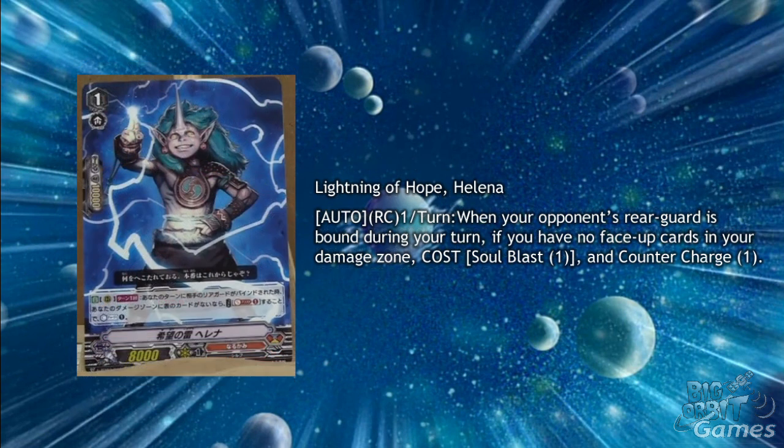Lightning of Hope Helena is going to see a lot of play also. It's a grade 1 with Auto Rear Guard Circle once per turn: when your opponent's Rear Guard is bound during your turn, if you have no face-up cards in your damage zone, cost Soul Blast 1 and Counter Charge 1. So far this is the only Counter Charger we've seen for Narukami, and it's very needed — nearly all of their cards Counter Blast to bind, so to continue their assault, they will definitely find a lot of use with Helena.